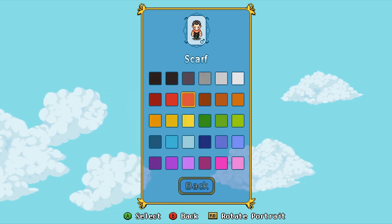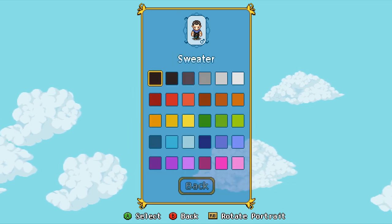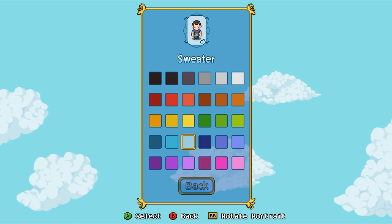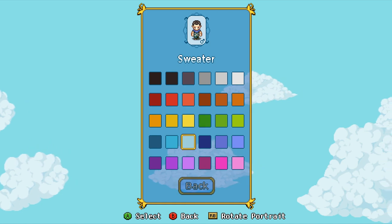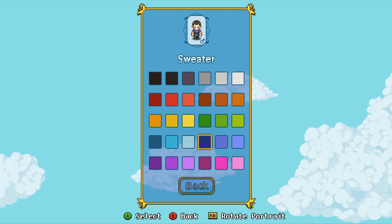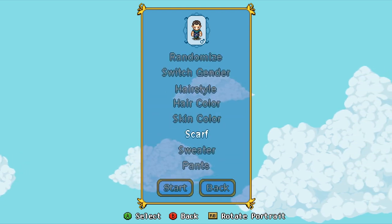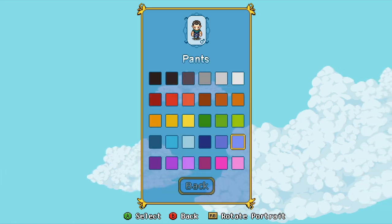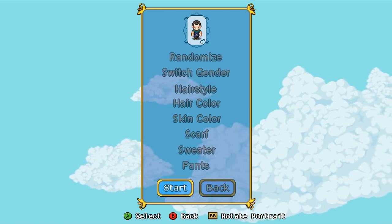A scarf? I guess we have to have a scarf. Blue and a sweater — can we have a pink sweater? No. That kind of looks good. Maybe we need to do this and then have the scarf be a light blue. Yeah, that'll work. Pants? I don't want to wear pants, thank you very much. We'll do black pants — yeah, black pants will be good. And that's going to be our dude.